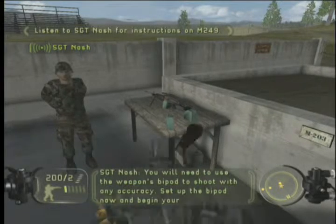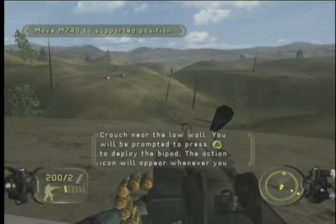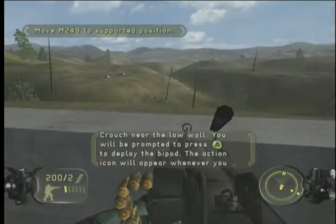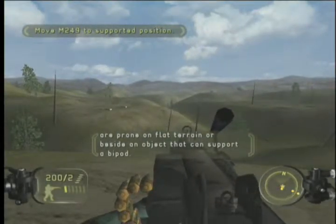You'll need to use the weapon's bipod to shoot with any accuracy. Set up the bipod now and begin your familiarization fire. Crouch near the low wall. You will be prompted to press the A button to deploy the bipod. The action icon will appear whenever you are prone on flat terrain or beside an object that can support a bipod.